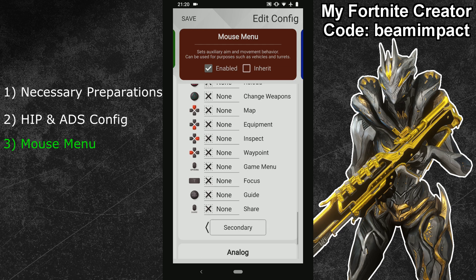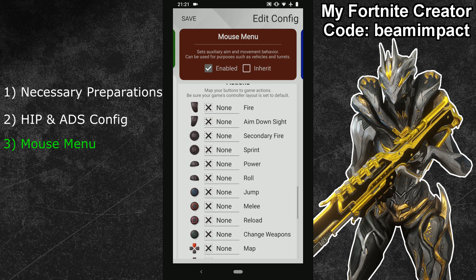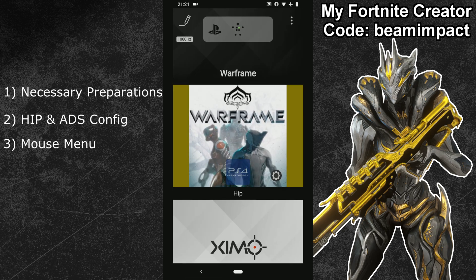Finally, scroll down and switch to the secondary button bindings, and verify that no buttons are bound to any actions there. The sub-configuration works as follows: press your activation button to use your mouse in the game menu, and press it again once you've left the menu to return to your regular Warframe config. Hit the save button in the top left and exit configuration mode. You can find the copy-and-paste code for the whole Warframe configuration in the video description below.